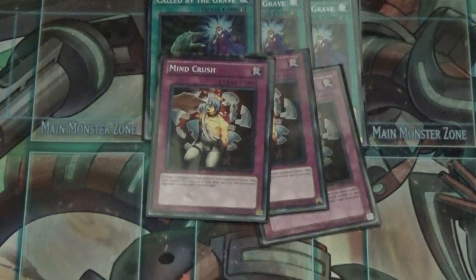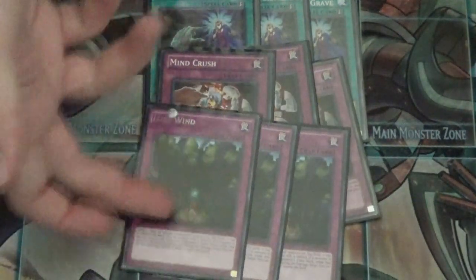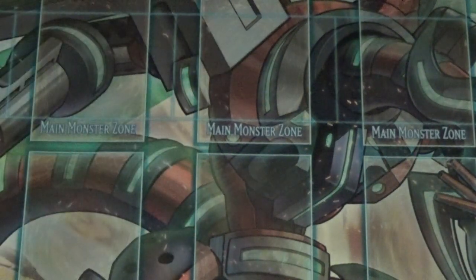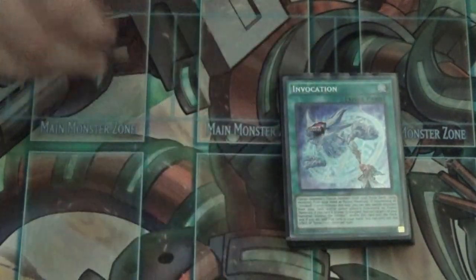Six trap cards: three Mind Crush to knock cards out of my opponent's hand, and three Lost One. That effectively means nine traps when I side them in. I really like Lost One — it's just a great trap. If I have to pick a trap for this deck, I'm glad it's Lost One because it's insane.